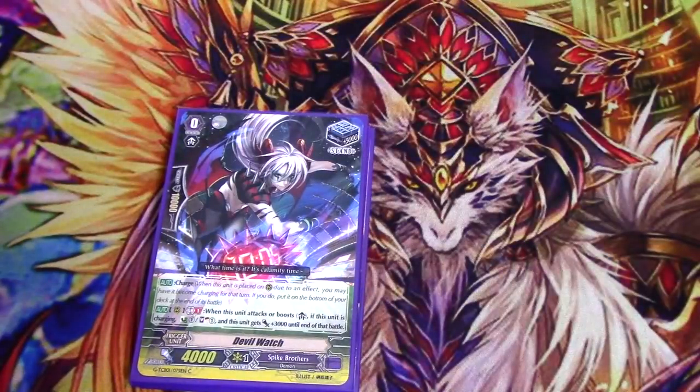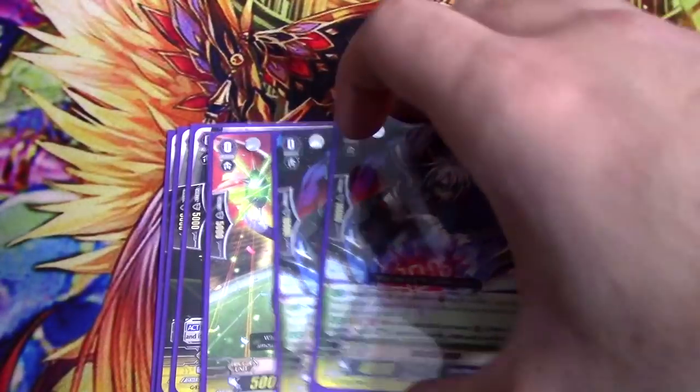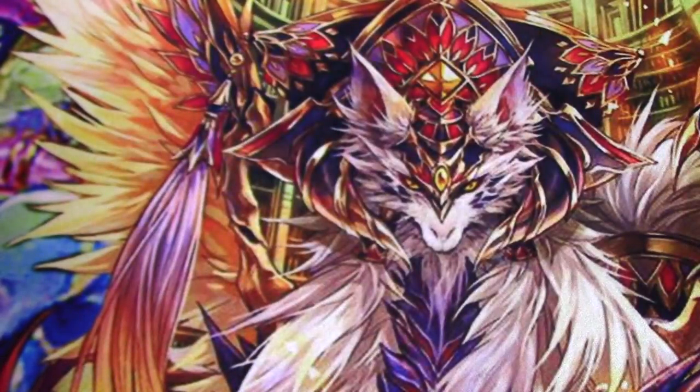Two stand triggers. Devil Watch has Charge, and when he attacks or boosts while charging, you Counter Charge, Soul Charge, and he gets 3k — a really flexible card. Because Prompt Cheetah works the way it does, there are times where this goes off. The main thing though is mid-battle phase Counter Charging. You really don't care if the stand trigger whiffs because you can just put it on Frog Raider, who's going to be re-standing by himself anyway.